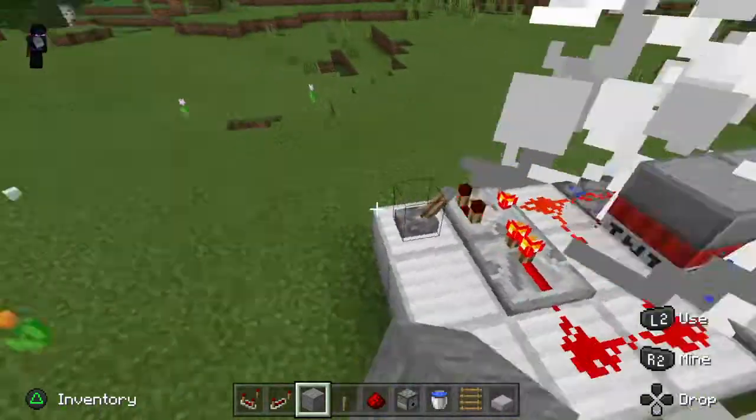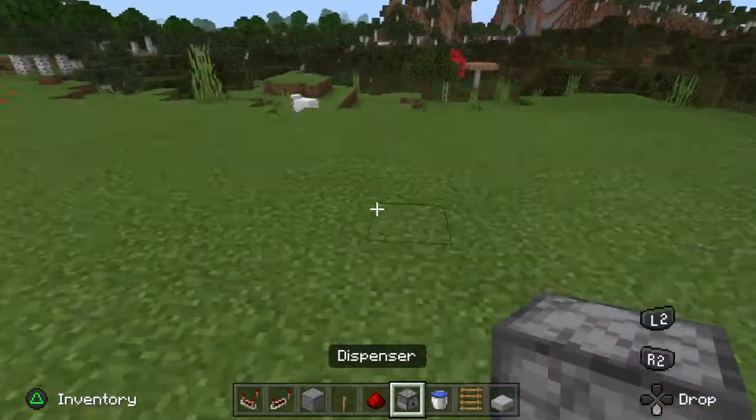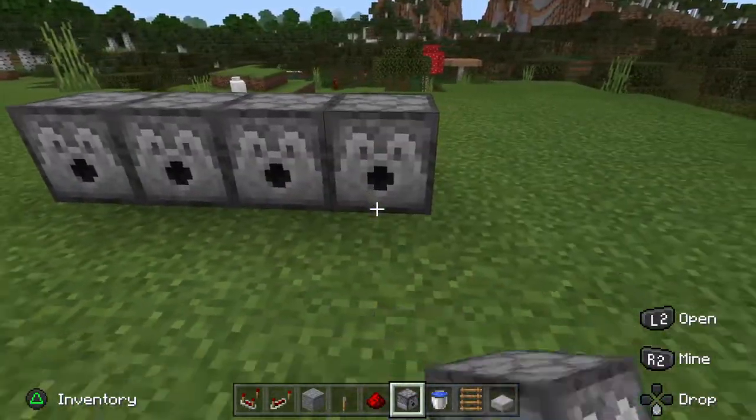Alright, so we are going to be showing you how to do that. First thing you have to do is line up one, two, three, four dispensers.